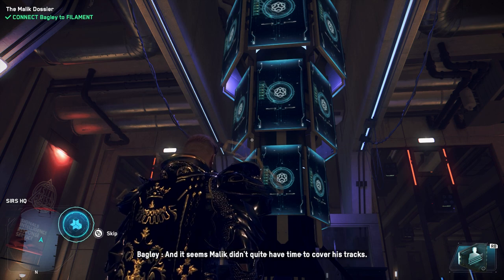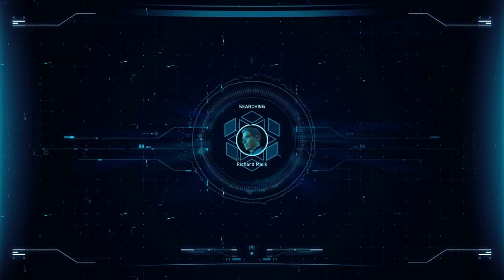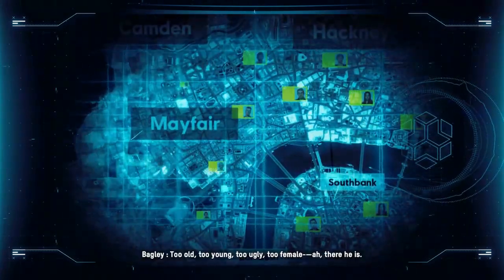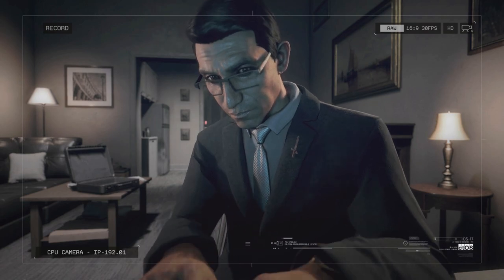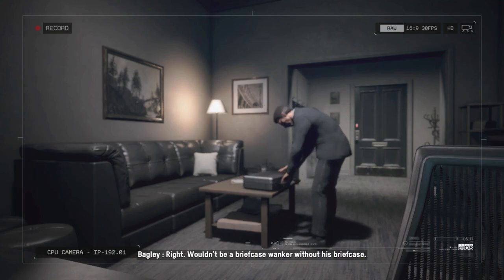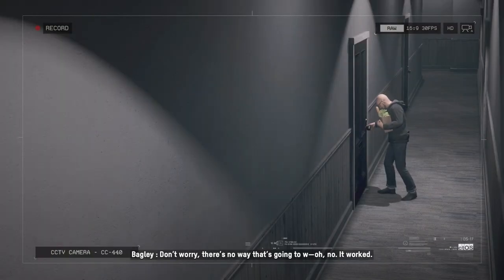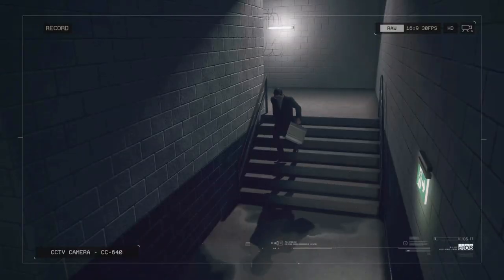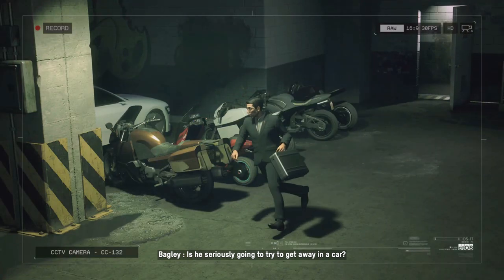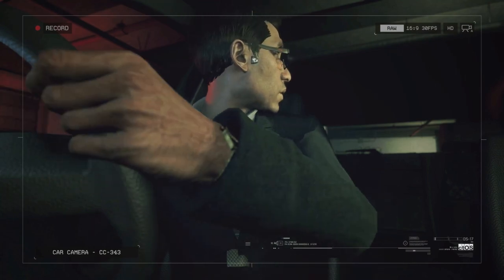I'm fully integrated with Filament and it seems Malik didn't quite have time to cover his tracks — I believe I can trace his position. Do it. Too old, too young, too ugly, too female — ah, there he is. Hello Malik, you've been disconnected. Is it just me or does he look constipated? Wouldn't be a briefcase wanker without his briefcase. Oh look, seems someone's locked the door on him. Don't worry, there's no way that's going to — oh no, it worked. Hey, what the hell mate? Is he seriously going to try to get away in a car? A car connected to the city-spanning network of automated surveillance devices that I control. Auto-drive now enabled.